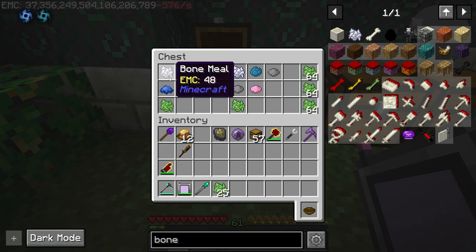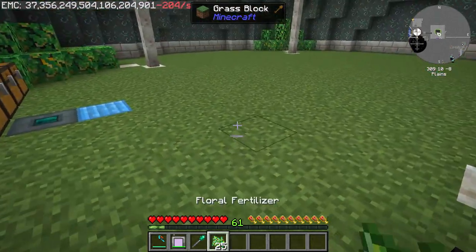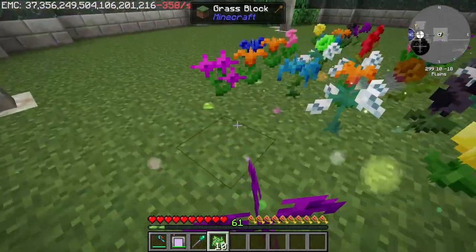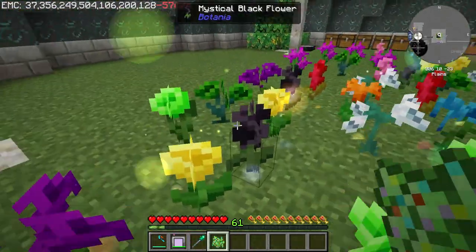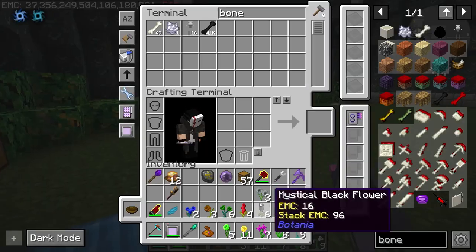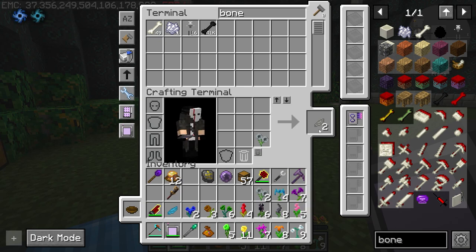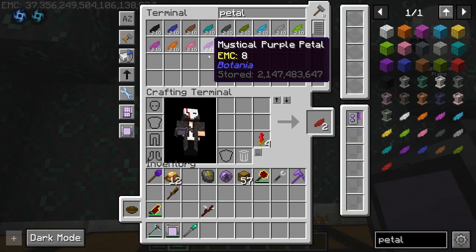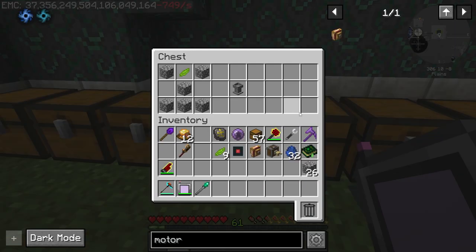To begin Botania you need some floral fertilizer - you need bone meal and dye, any kind. We had a lot of floral fertilizer from loot crates. You just spam right-click on a grass area until you get a bunch of flowers, then take one of each flower and convert it to petal. I have all the petals here and I've also EMC'd them.